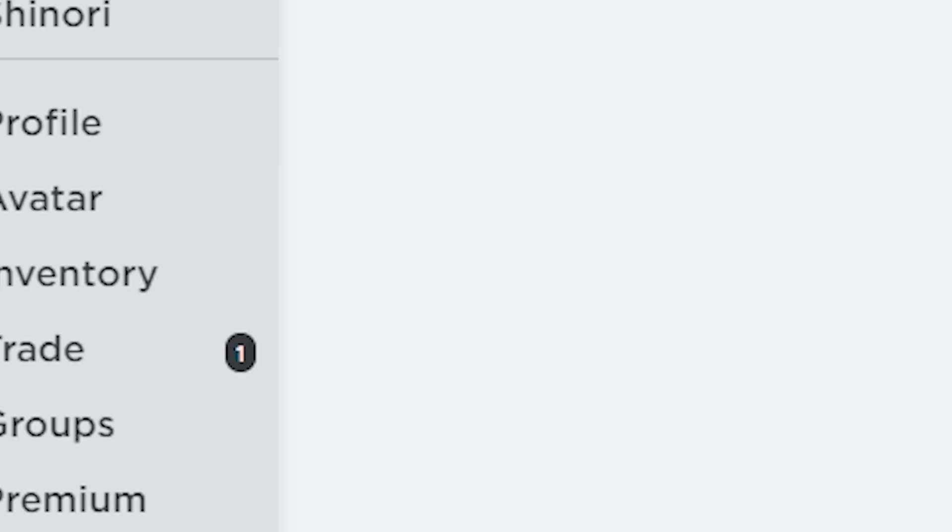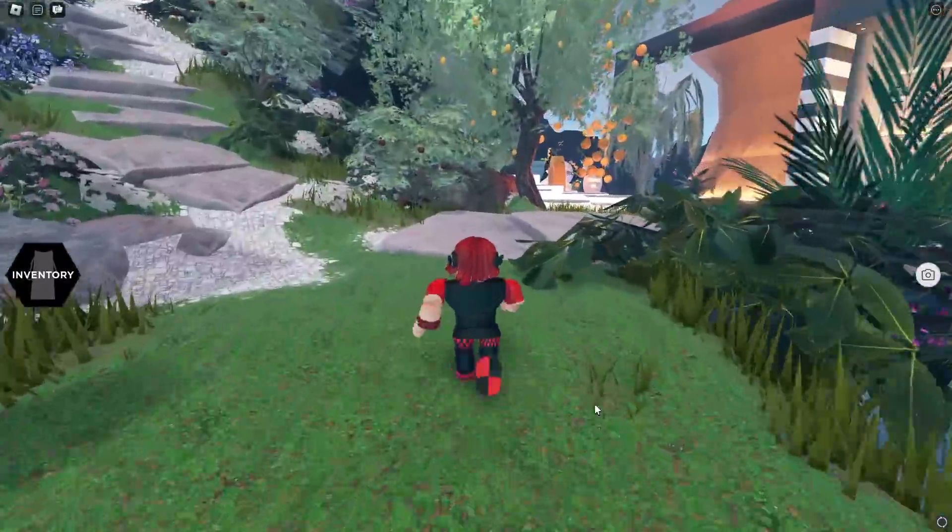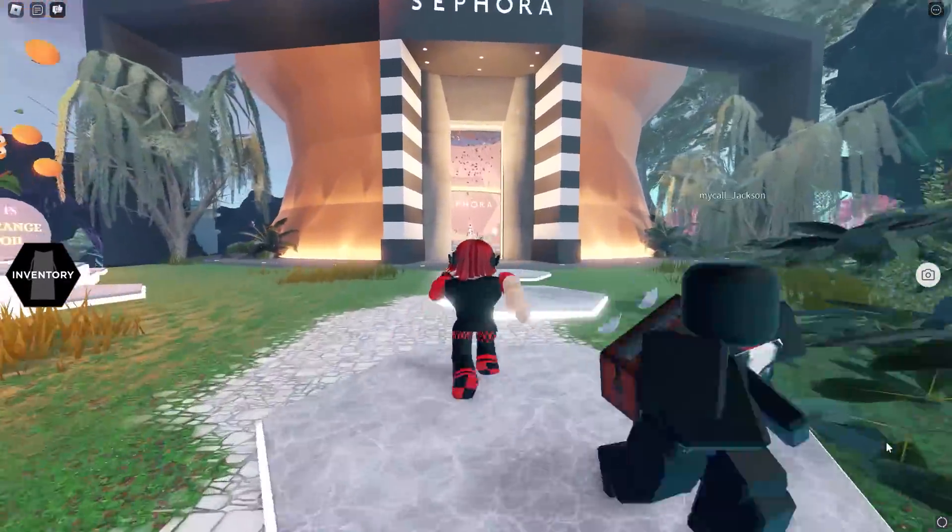Hurry and search this game — there are new free items you can get and it's super easy to get. Once you load in, go where I go here. We are going shopping at the Sephora store.